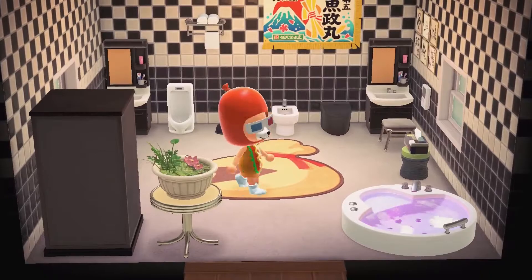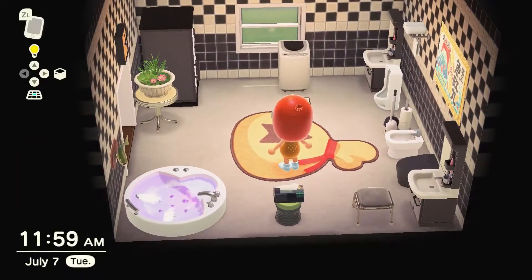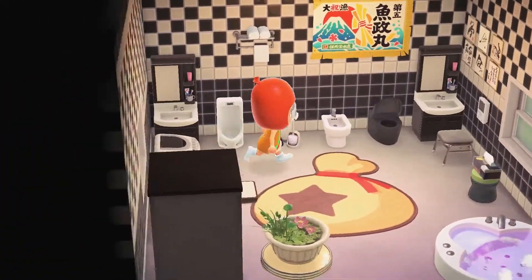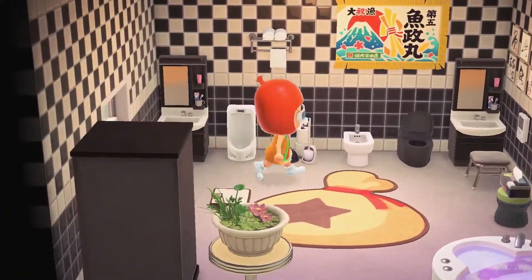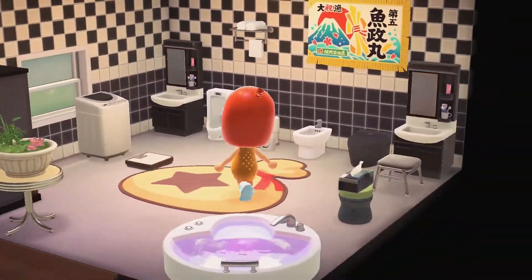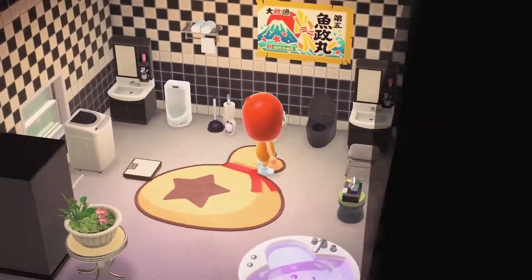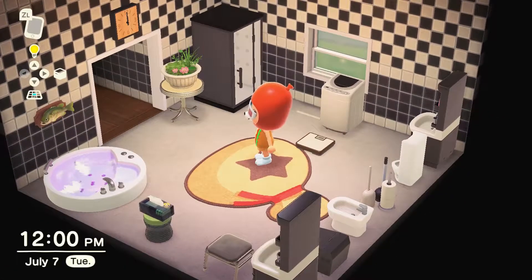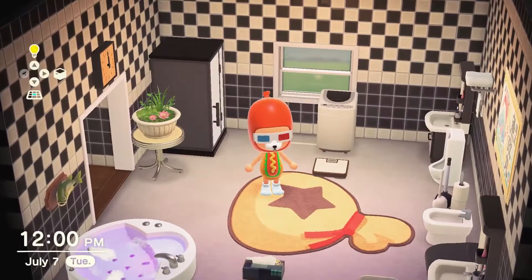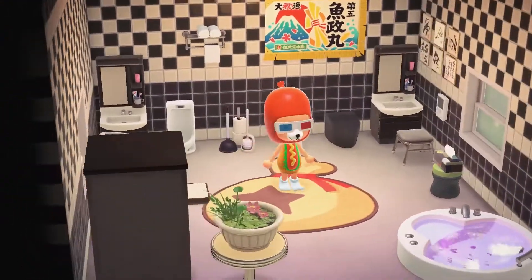Let's move on to room number two — my bathroom. This has changed quite a lot; I'll have to check my previous house tour to see the differences. I have these his-and-hers sinks over here, so my spouse can do her makeup and everything. I really wanted to find a place to use this bell rug and thought this would be the coolest spot. The overarching theme is just bathroom, and while I didn't plan the black and white aesthetic, it ended up that way — I may redo this in the future, but for now it's pretty snazzy.